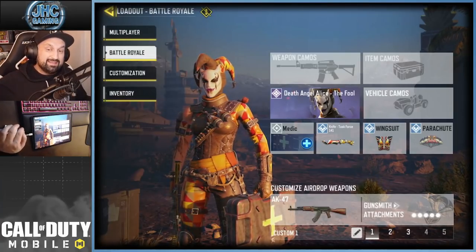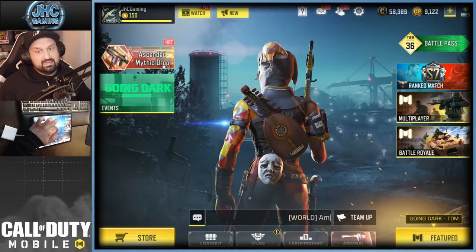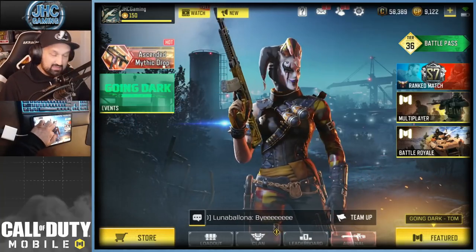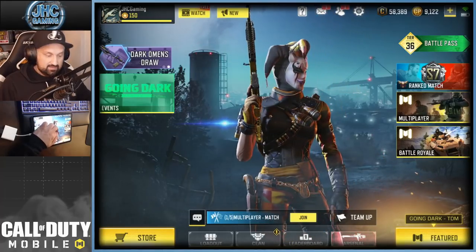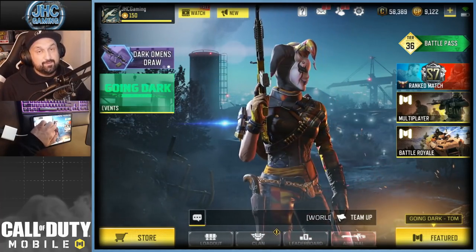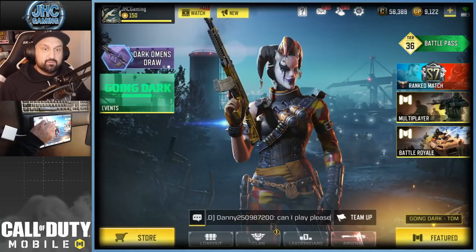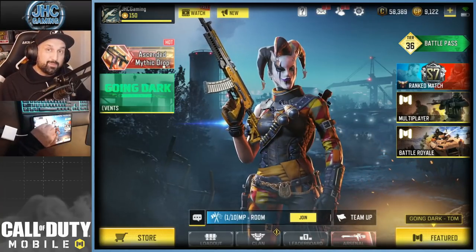Now entering the top 3, we start with Dead Angel Alice The Fool. It's a recent skin from the anniversary season. For being so unique, it ranks super high on my top 10. The mask in the back, the musical instrument, the grenades with pins to remove, the unique pistol on the right side, the chain with a lock as a belt, the leather vest — so much detail. The hat is actually moving. I've always had Alice as one of my top favorite skins, and The Fool is easily top 3.